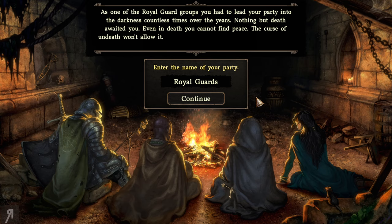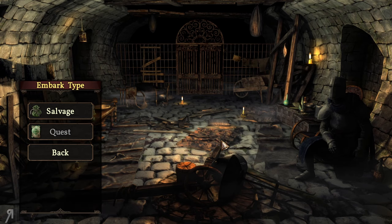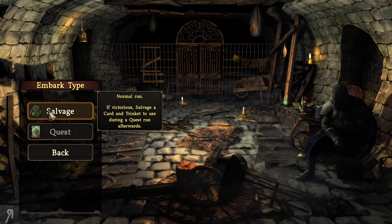We're prompted to enter the name of our party. This gives me huge Legend of Grimrock vibes because in that game you are basically prisoners wandering around a huge underground prison. This is a similar setting but I don't think we are actual prisoners. It looks like you can't enter a different name in the demo, so we're just going with the default. Okay — normal run selected.